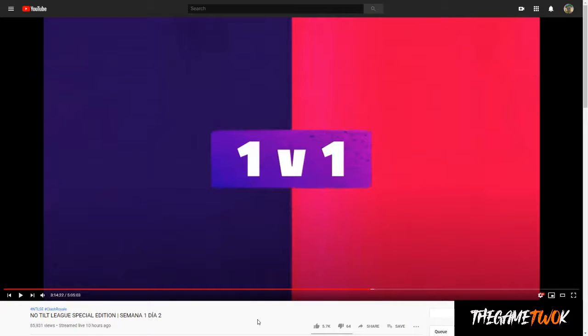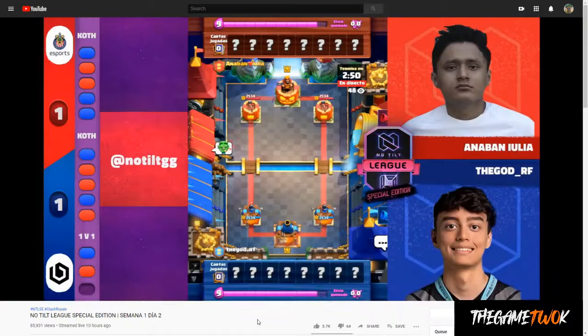Hey everybody, it's Glenn back with another Clash Royale analysis video. The No Tilt League Special Edition has been going on for the past couple of days, and it's just been pretty nutty with all the matches going on, especially this game that we're going to break down here between Blastoff and Chivas Gaming. It was Anuban Iulia vs. The God RF, in the 1v1, game 3 to decide everything.